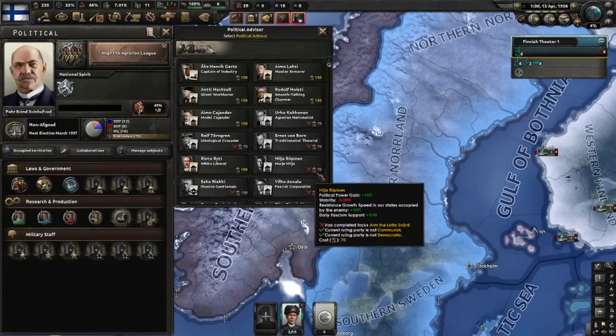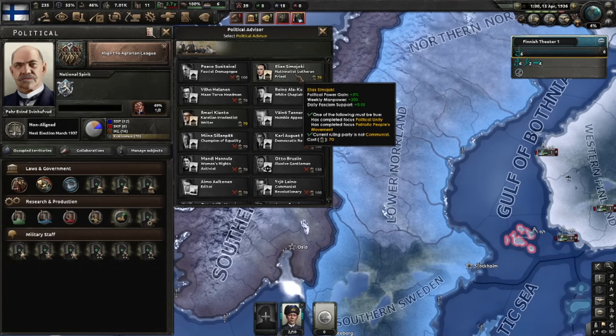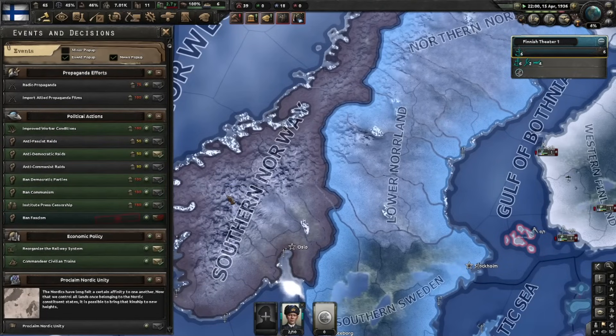We can also get an advisor now. Not so obvious one is the nationalist Lutheran priest - he gives weekly manpower and I just can't pass that up. He also gives fascism support, which we don't want. So here's our first stability hit: ban fascism.